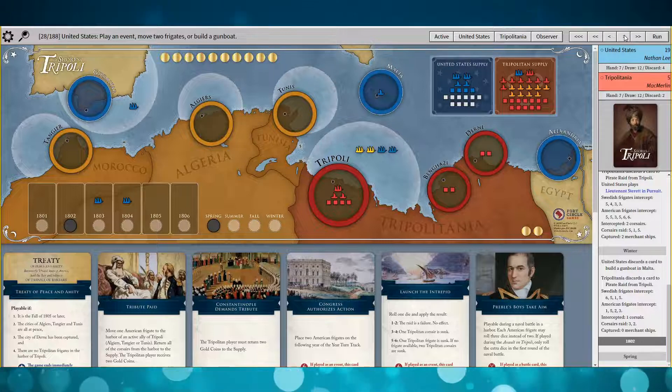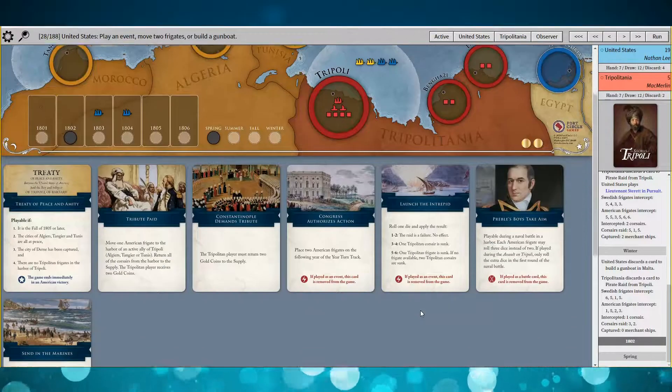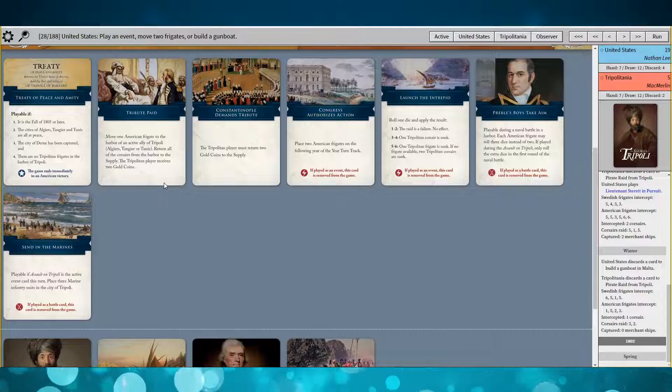That was really good from the outset — really set back their navy. Down to two Corsairs. And in this case it's like, do I do a giant naval battle in Tripoli? I was considering it, because it's getting kind of thin.